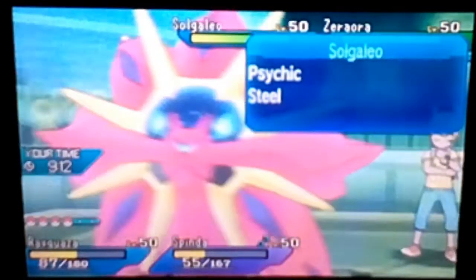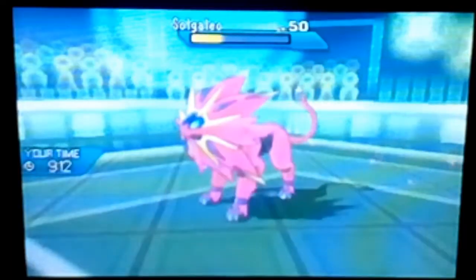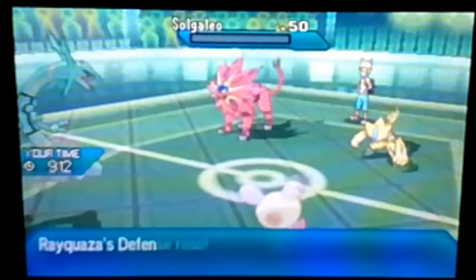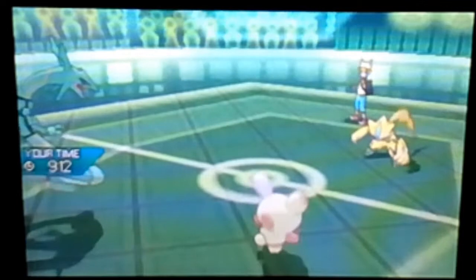I'm going to Toxic the Zacian, and then boom — we are V-Creating and boosting speed. Oh my goodness, that's powerful! Speed, Defense, and Special Defense rise — oh my goodness! This is my first time using V-Create like this.